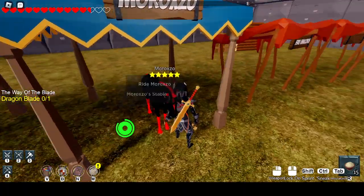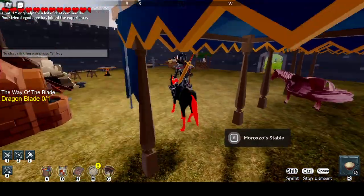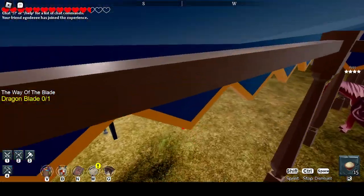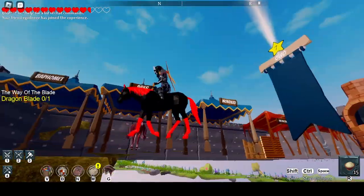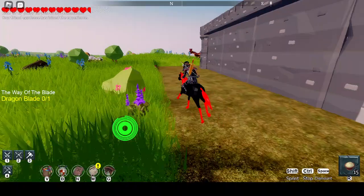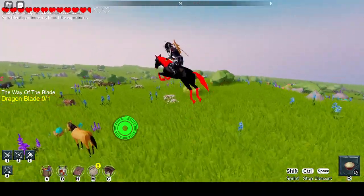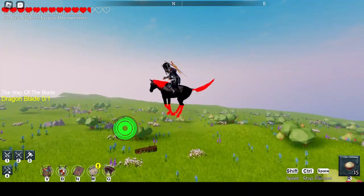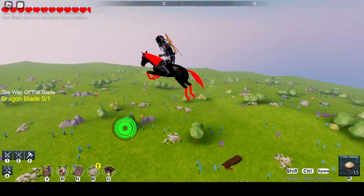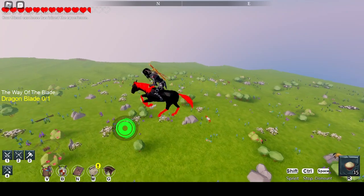Pretty much, to do the flying, you can do it on mobile, PC, or controller even. Pretty much you want to get up to sprinting speed and then keep pressing the sprint button as fast as you can. It's easier on mobile because you just have to keep pressing the up button. On PC, I have to keep pressing shift.